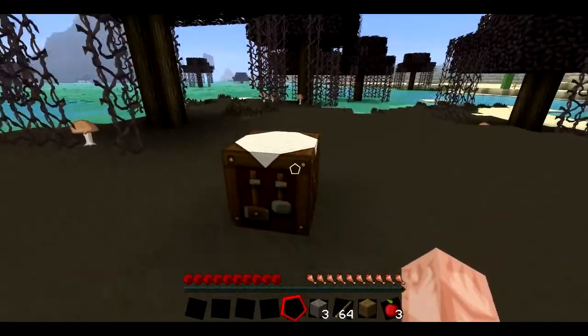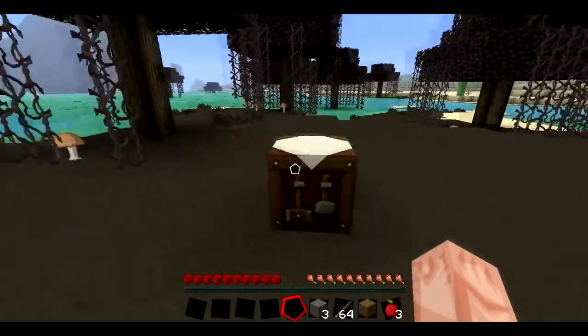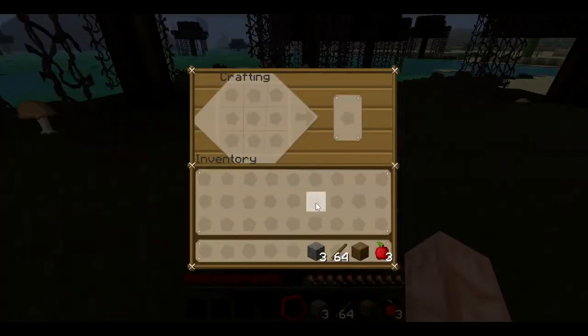Today I'm going to show you how to make a pickaxe in Minecraft. First, go to your crafting table and get two sticks — place one here and one here. Then get three of the material you're going to use, either diamond, stone, or iron.